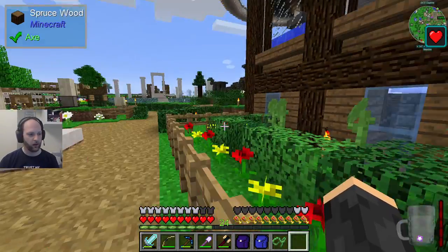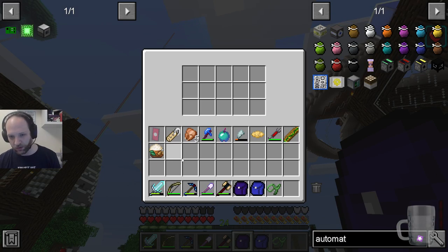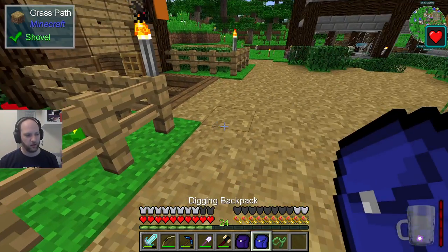We want a way of — see this mining backpack that I've got? This fills up with ore, and so does my inventory, because not every ore goes in there. We want a way of getting back from mining, shoving everything into the same chest, and having at least some of that handled in a good way.